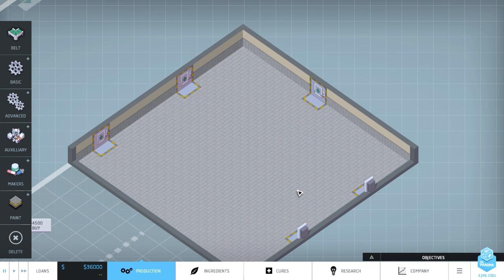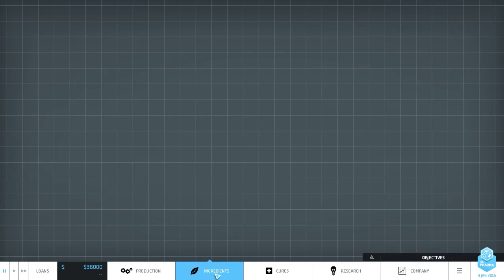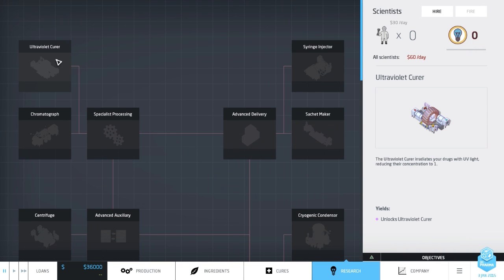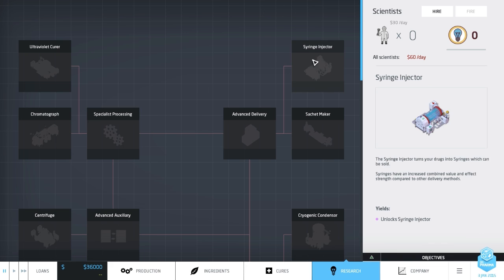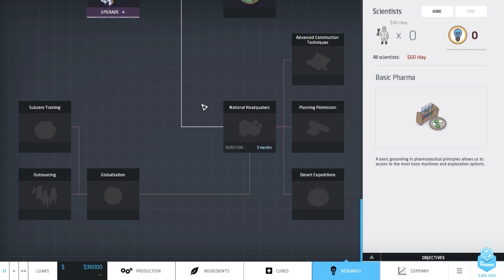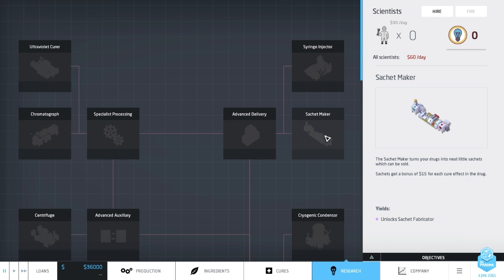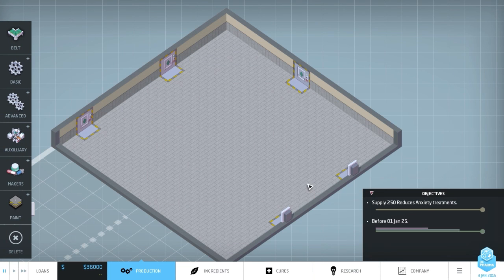Links are in the description, you can check it out yourself. It's received a couple of updates. In these later missions, if we go to my research, you can see I've got loads of different equipment unlocked: the ultraviolet cura, the chromatograph, centrifuge, syringe injector, sachet maker - loads of different stuff we didn't have in the previous video. I'm going to try and do a sachet maker. The objective for this particular map - we're on the Keep Calm and Carry On intermediate mission.